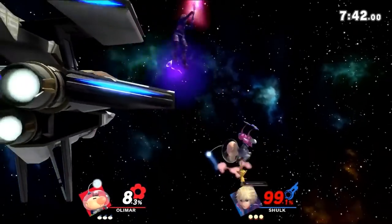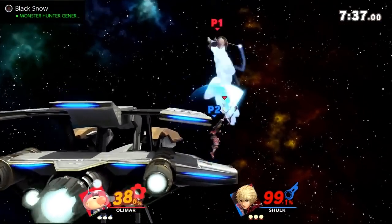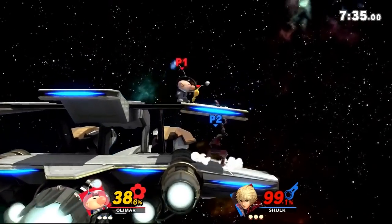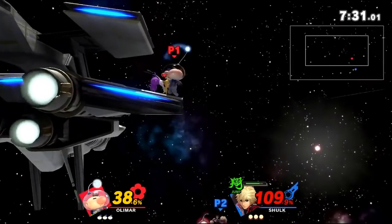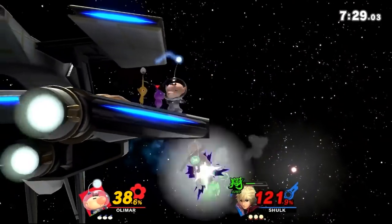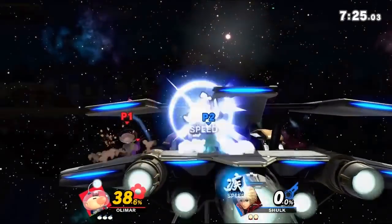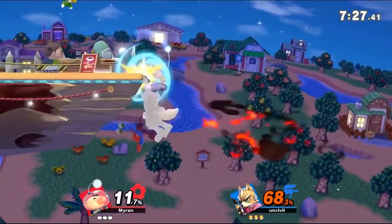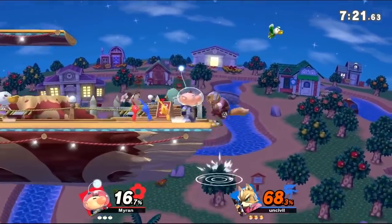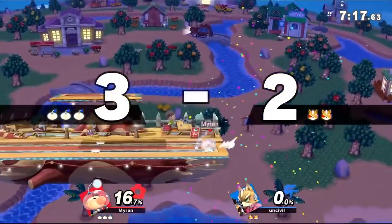The second use of Jab 1 is a bit more complex in its application, but can allow for big punishes when done right. The goal here is to hit an opponent with only Jab 1 and let the move finish its animation. A majority of the time, the opponent cannot properly react and will instinctively buffer an option after the hit — this could be a roll, grab, or something else. However, you can exploit this flinch from them and go for a big punish. Maybe you're in a scuffle and you see an opening for a jab; going for just Jab 1 then stopping may make them buffer a roll away, allowing you to react and land a smash or grab for free.